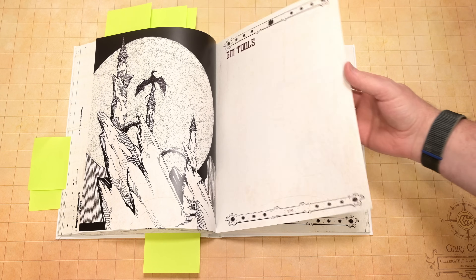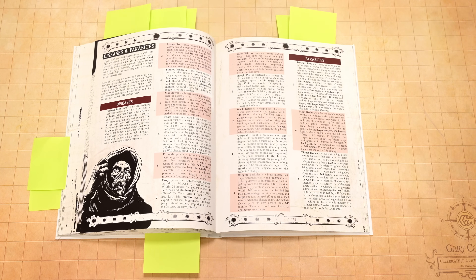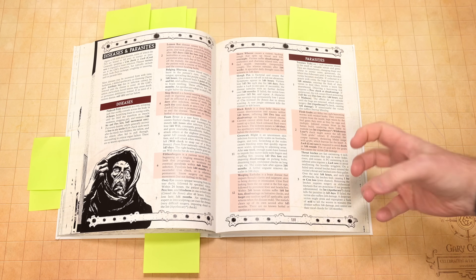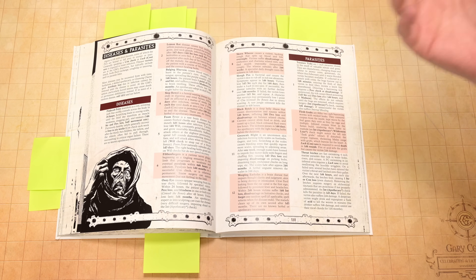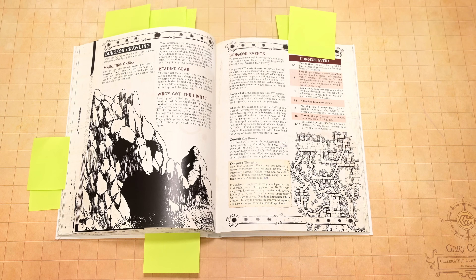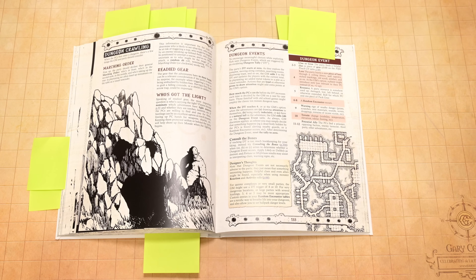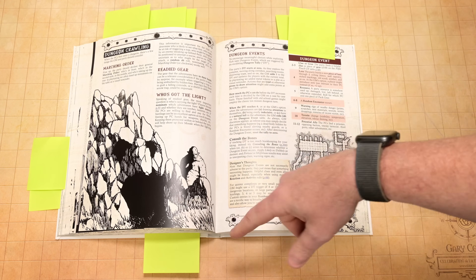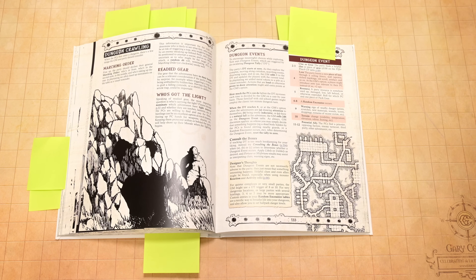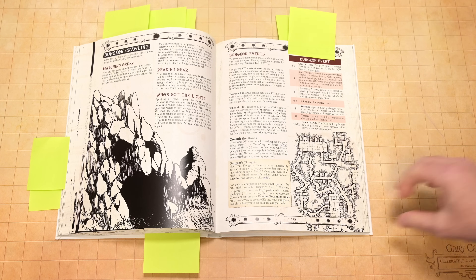Then we get into the GM tools — great section here. Here's your diseases and parasites, which can work if you're doing sword and sorcery and want to add that grittiness, but you don't always have to. We've got great dungeon crawling technique here — just two pages, but these two pages are worth reading the PDF just for them. It talks about the basics of dungeon crawling and how it works. The way they do dungeon events is neat — you're counting down rather than rolling a random monster every two turns. They call it the dungeon tally. You use chips or a die, and once it reaches six, you roll and something might happen. Nice and simple.